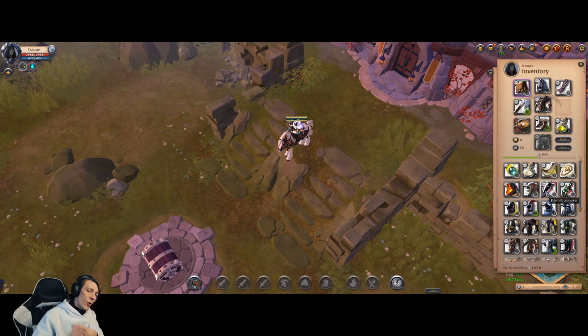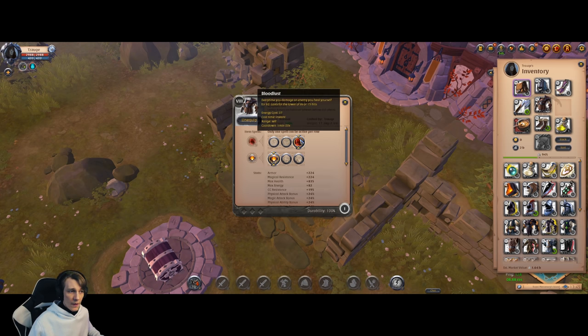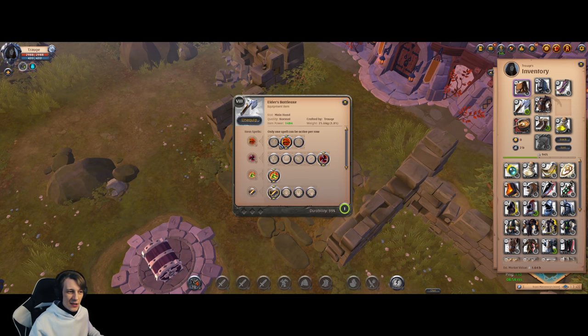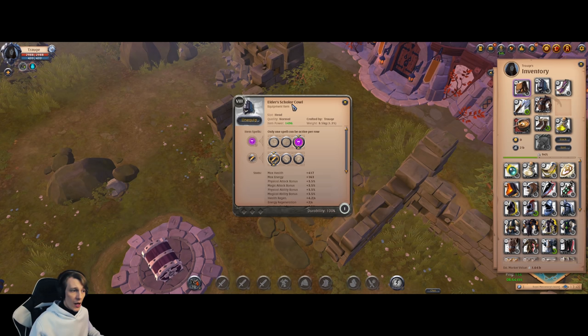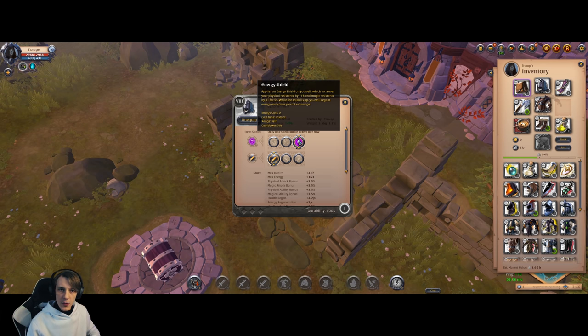Now let's look at a solo farm build. Imagine you're a new player focused only on PvE — though remember, PvE should not be your final goal. First, the Mercenary Jacket with Bloodlust has perfect synergy with the Q spell, allowing you to heal up fast. For the helmet, the Skuller Cowl is ideal to get your energy back, since axes in general are very mana-hungry weapons.